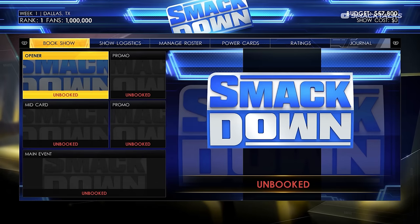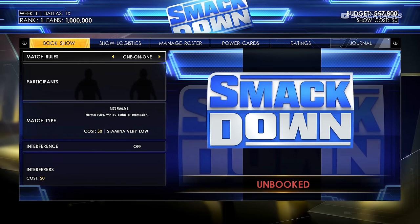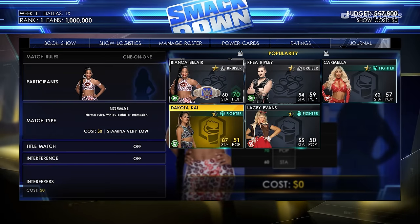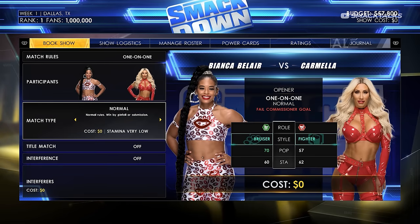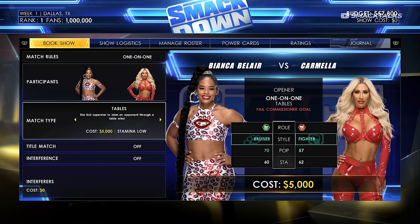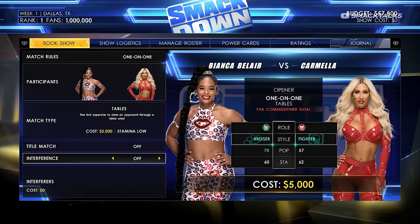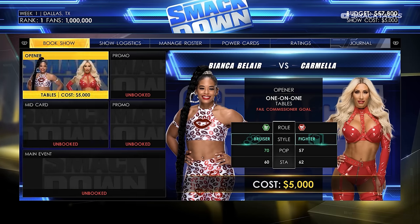With the default champions set, we move to the book show screen, where we have the option to set an opening match, a mid-card match, a main event, and two promos. For the opening match we can set a one-on-one or tag team match. We'll set this up as a one-on-one female match: Bianca Belair versus Carmella. Normal matches are free, but we're going to set this as a tables match at a cost of $5,000 to help get a better rating. We'll leave interference off and the title match option off, then save it and move on to the mid-card.